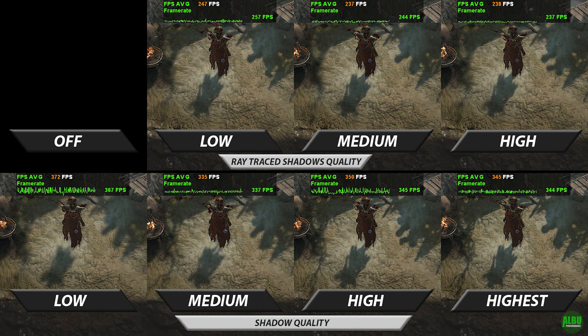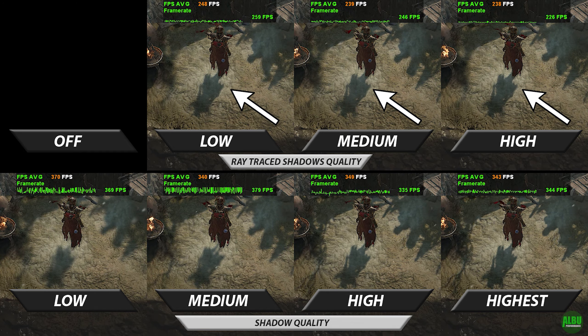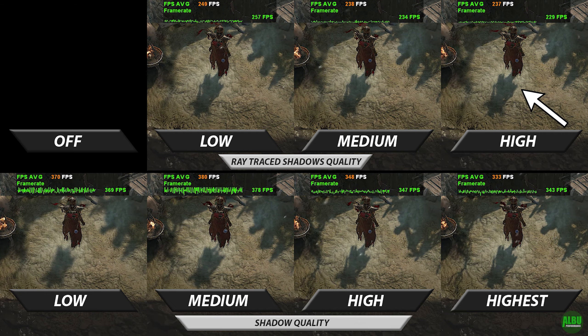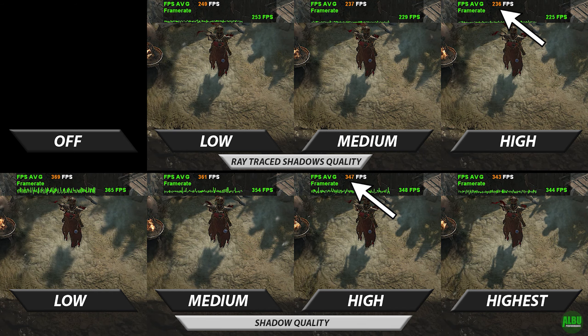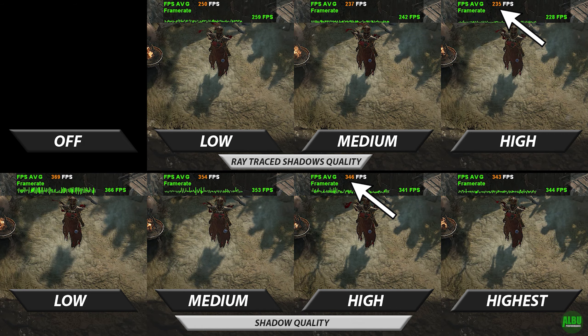There is no visual difference from low to high, although it does still cost us additional frames. The quality of ray traced shadows is very similar to that of the shadow quality high setting. What is not similar is the jaw-dropping, massive frame rate drop versus just using the regular shadows quality setting.